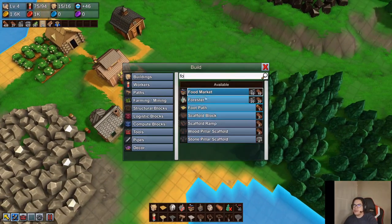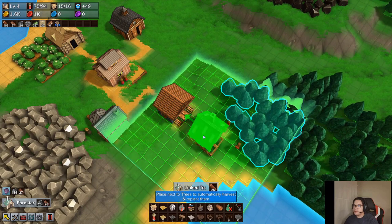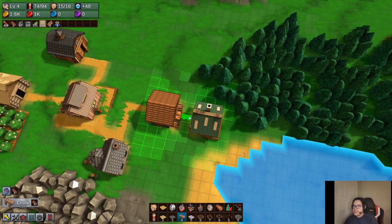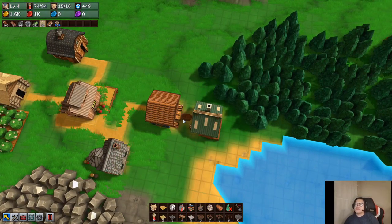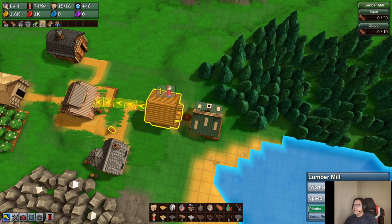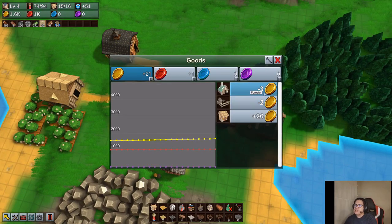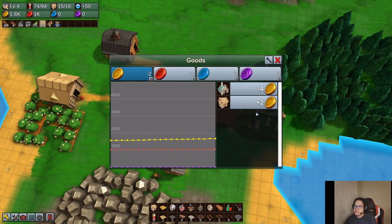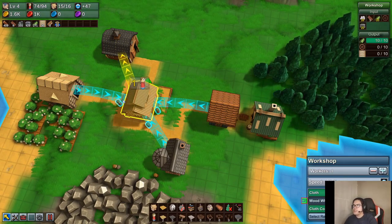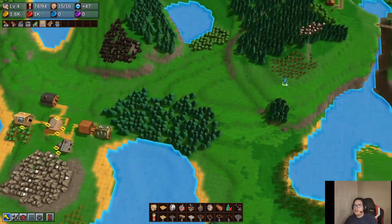So we'll make a forester here. Okay, delete this too — we can just have a chute. Sometimes I need to get like two here at least so there's a buffer and it doesn't get stuck. Now it's feeding enough for that. So it uses three gold now, which is still fine. We're still definitely making a surplus, so that's fine for now.